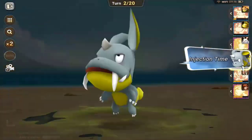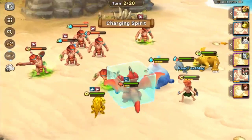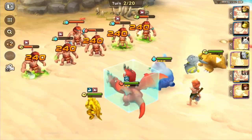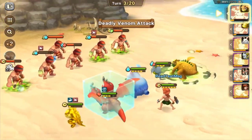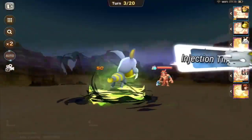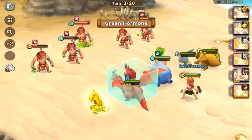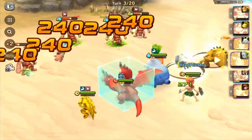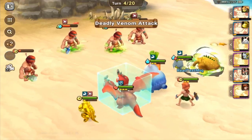Nothing too crazy going on right now, but I just want to show you guys that you do get the soul stone you chose — I did Zard so we'd remember. I have faith in my team. I'm running about 35,000–37,000 power, which isn't too crazy but it's better than nothing. We should be able to finish them off in the next turn — yeah, four turns, which honestly isn't too bad.